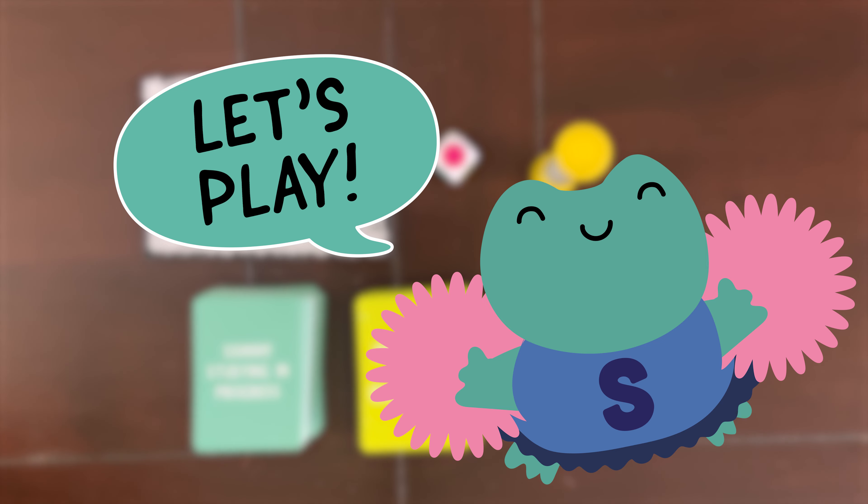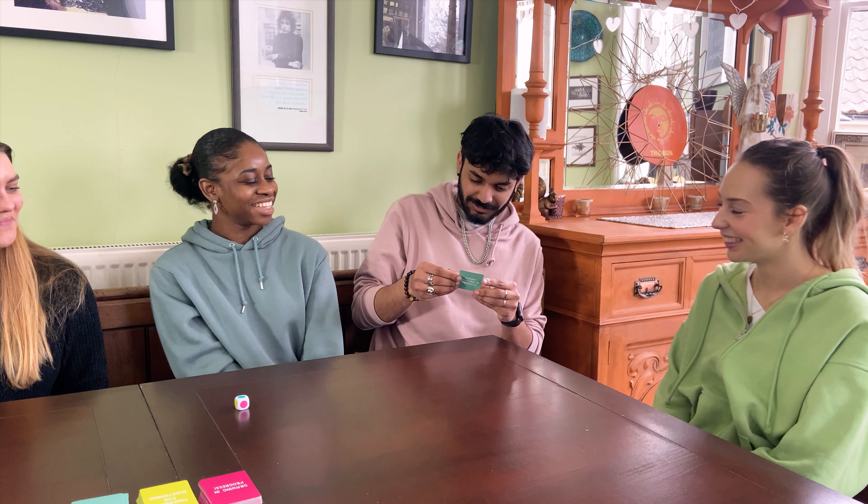Now let's learn how to play. To get started, the player rolls the die to reveal a color. Take a category card that matches the color shown on the die, but be careful not to reveal this to other players.